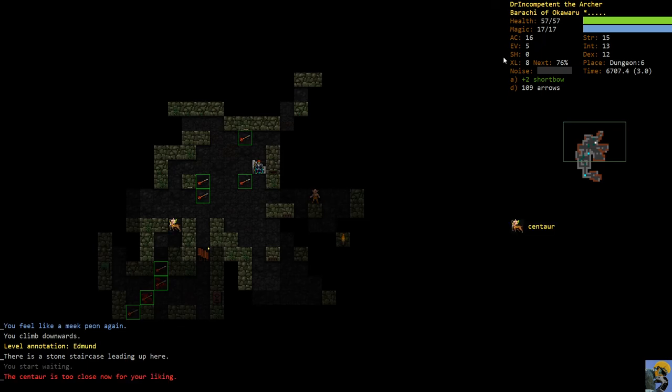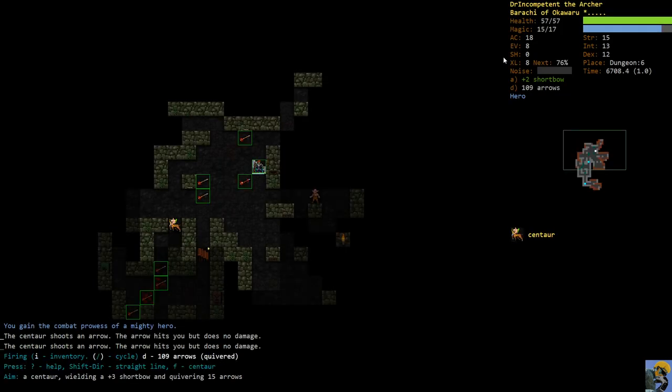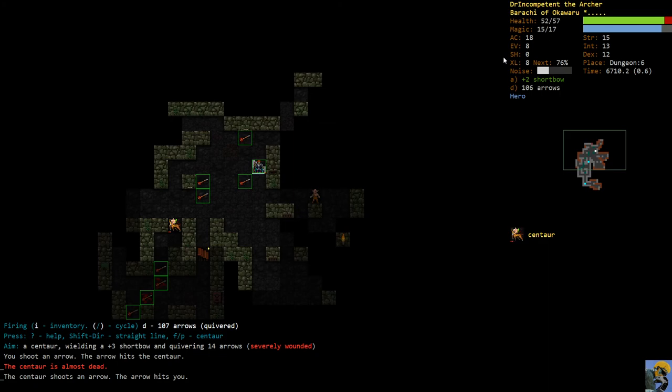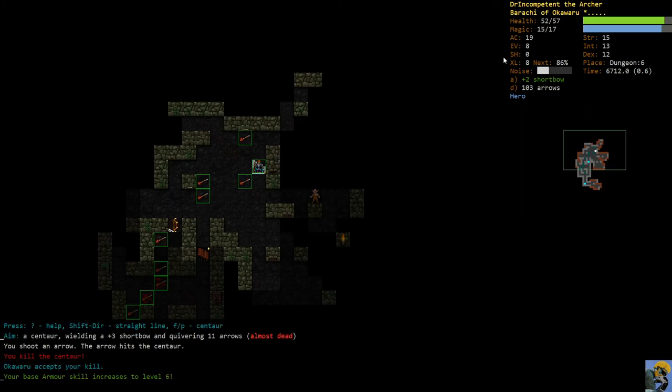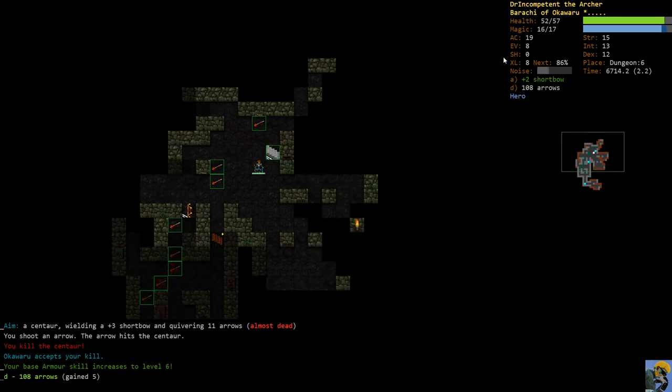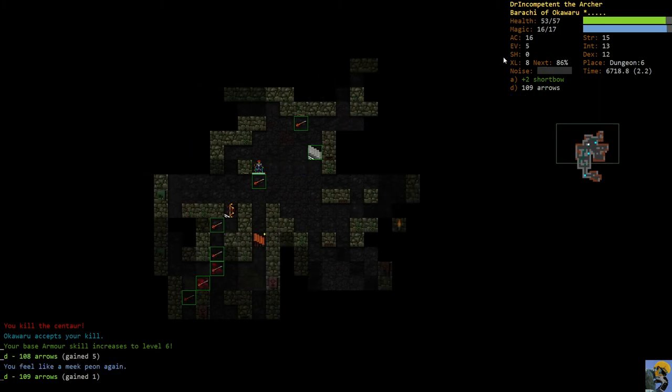That's another aspect of Heroism to note: my armor class is 18, normally 15, because Heroism raises my armor skill and armor boosts the AC bonus from equipped items. So Heroism has both offensive and defensive benefit - that's why it is so helpful. Let's go back down; here comes the centaur. Going Heroic immediately, fighting him, and this is going much better than before. We killed him and he's got his better bow that we're going to take and use.